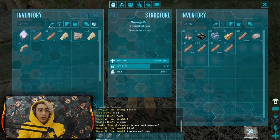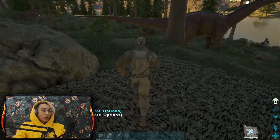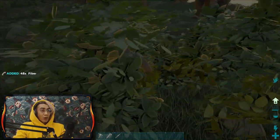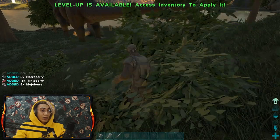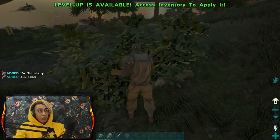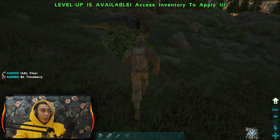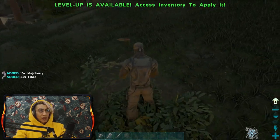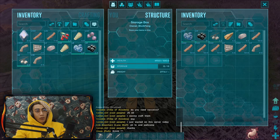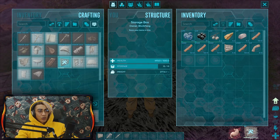I need to gather fiber. I'll drop all items in the storage box so we can move faster. Those bushes that give you berries also give you fiber, which is pretty handy - not only do we need the berries but also the fiber at the same time. We have multiple storage units so storing won't be a problem. Remember: fiber is the main ingredient for cloth items, and thatch is the main ingredient for thatch structures.